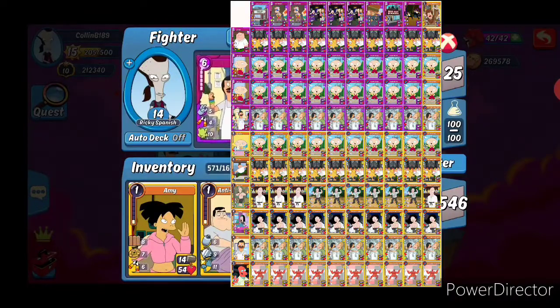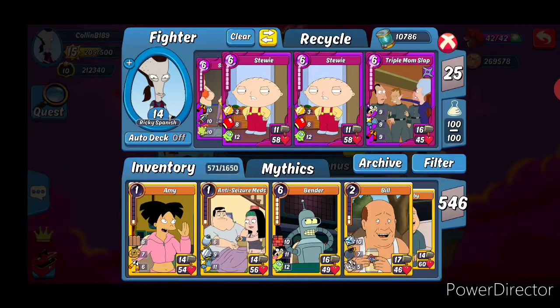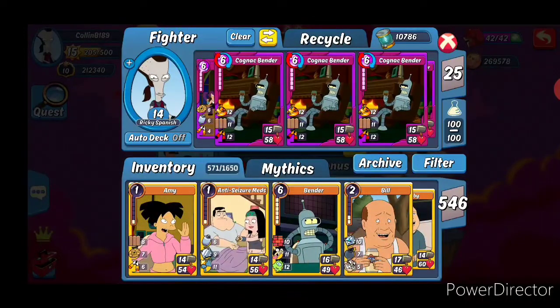I'll put the deck on screen so you can see what I'm running. Got a lot of Bobs, three Stewies, Peter, Haley, Zoidberg. The PCs I'm running: four Cognac vendors and one Rabbidale PC. I might mix it up and put in some Laser Tag Joe's. My items aren't the greatest — I have five of the second generation, a couple snot rockets.